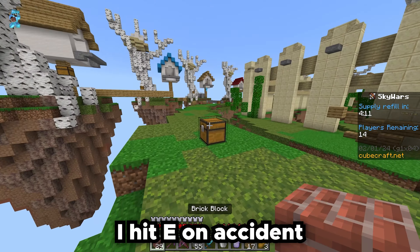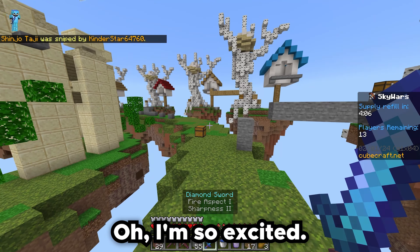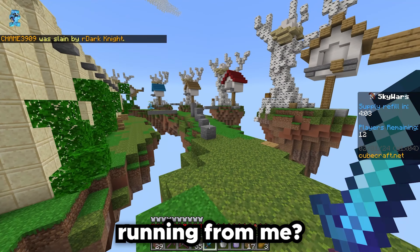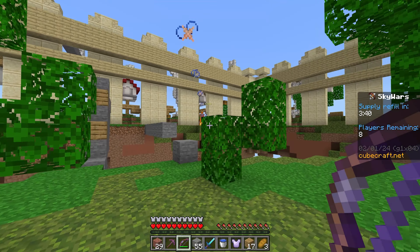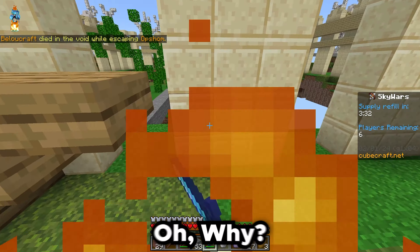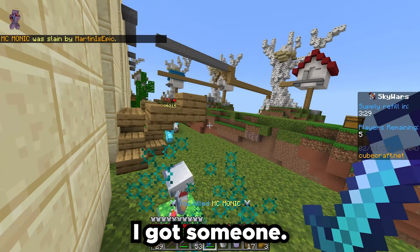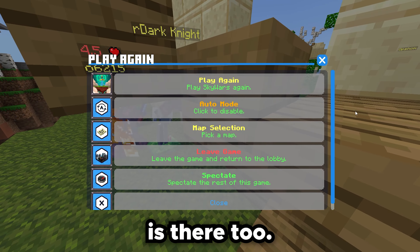Oh my, I almost missed that. I hit E on accident. Let's go for this guy. Okay, we're going to go for him guys. I'm so excited. Why is he running from me? He's running from me — everyone runs from the Mart. I hit someone! Let's go finish them up, let's go clean them up. What the heck? Oh no, he hit me. I got someone. That's not nice man. I have fire aspect. Someone else is there too.